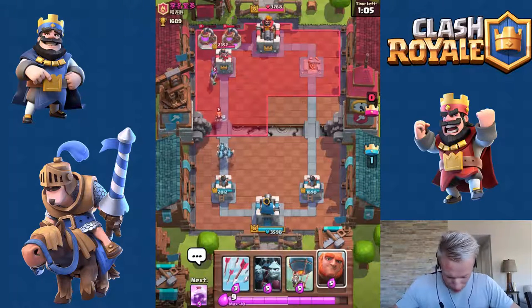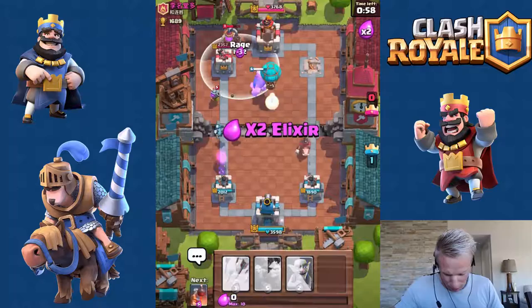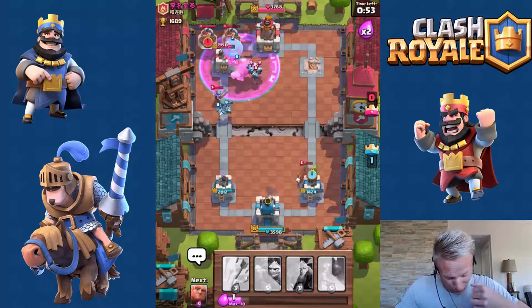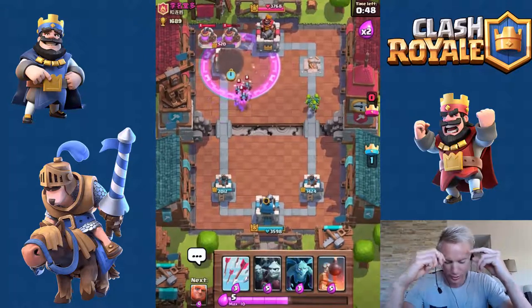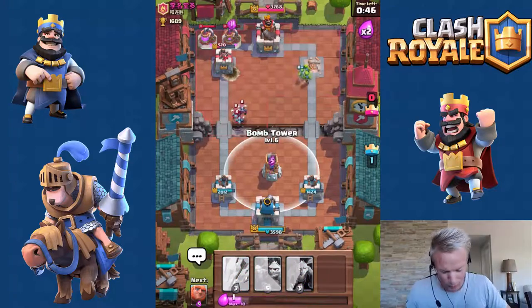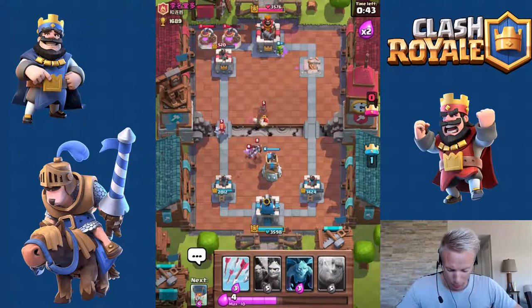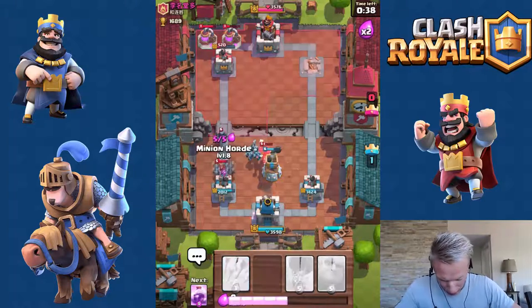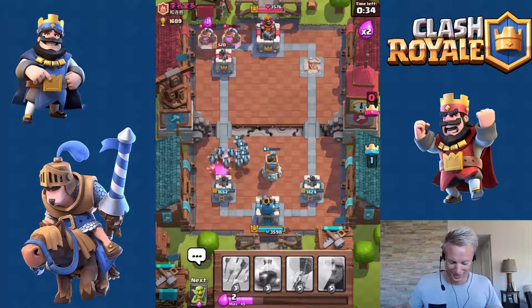Now I think I want to do that. Right now when we get that double elixir time, put the combo here — they'll go straight for that tower. Put the goblins on the Hog Rider there. Come on balloon, let's get it — one more hit. I think we'll be able to do that. Same thing one more time and then we should be able to get that. We got to defend here first — that could hurt. Come on, kill the Pekka. Yay!